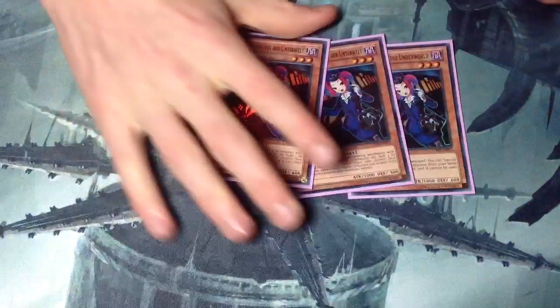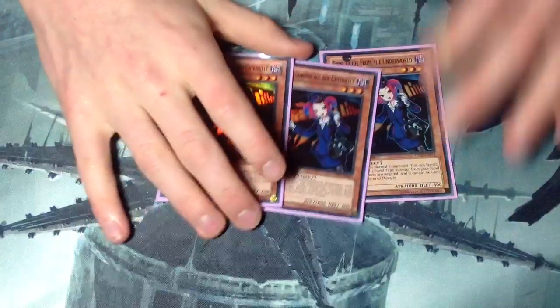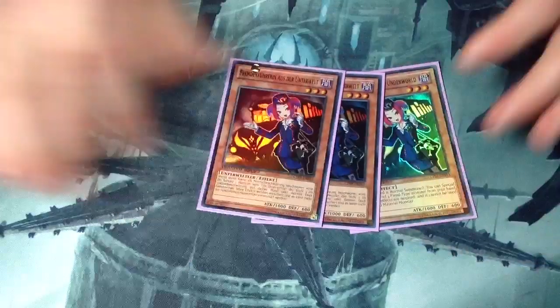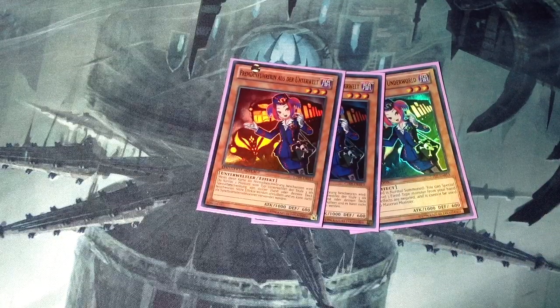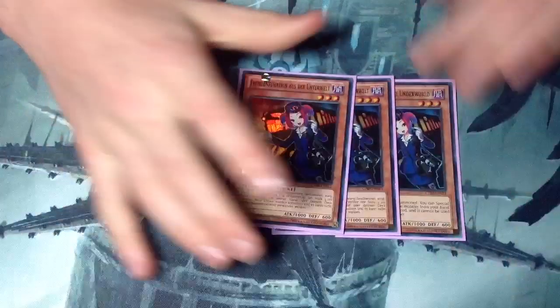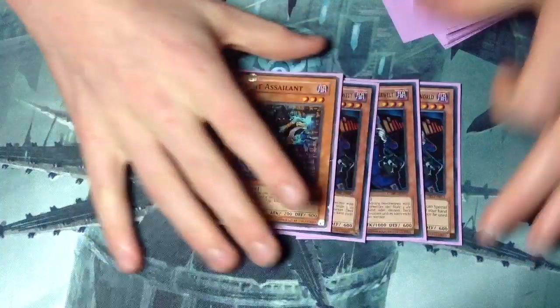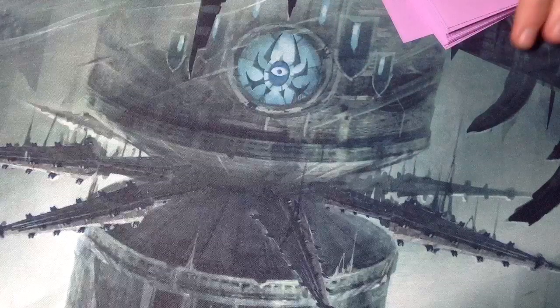And then 3 Tour Guides. The 3 Tour Guides are really, really helping in the deck — bringing back banish, Duffy banish, a whole lot of Earths and Venuses with Hyperion, and just the dark for the chaos part. It's really nice, and then obviously a Knight Assailant to back it up. The 3 Tour Guides are really just amazing in the deck.